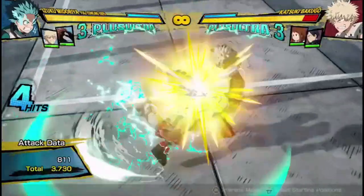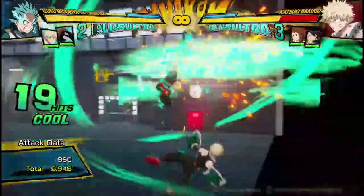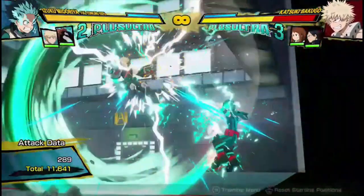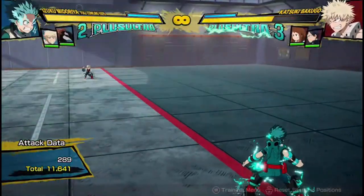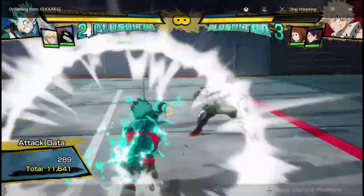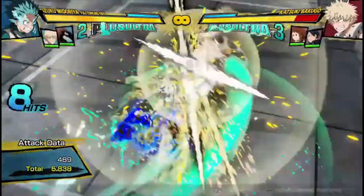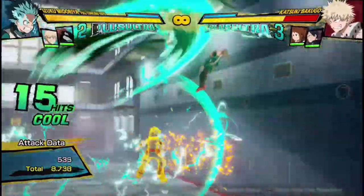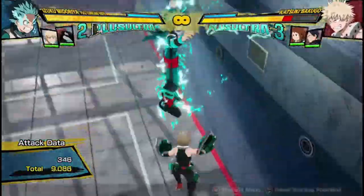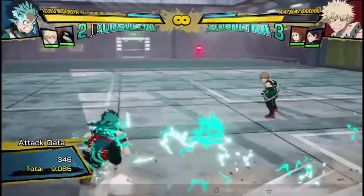These projectiles are used in his most damaging combos. 11,600 damage — almost 12,000 damage for one dash cancel. Just because I hit you with a button, he's getting 12,000 damage, which is way above average damage in this game.